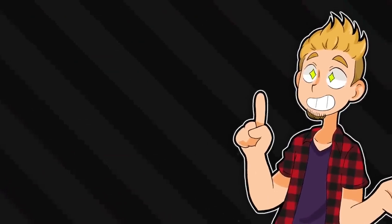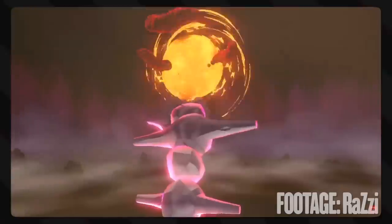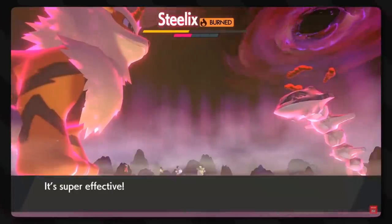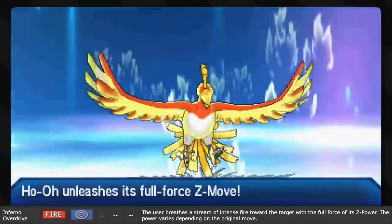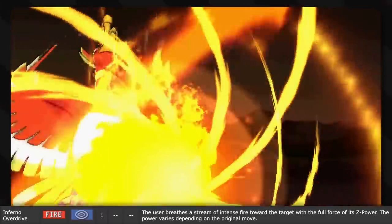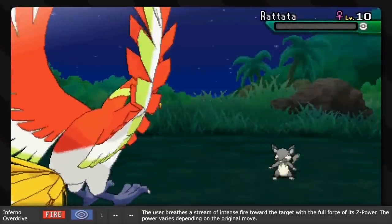Now for some exciting ones — the max moves from Dynamaxed Pokemon. Max Flare is really just Flamethrower again, but big. That's sort of what the whole gimmick is — just regular battles, but big. And lastly, Inferno Overdrive, the fire-type Z-move. It's described as the user breathing a stream of intense fire toward the target with the full force of its Z-power. So, well, what you see is what you get — nothing really special, it's just extra, a lot extra hot. And heat hurts!